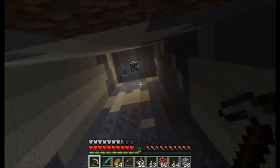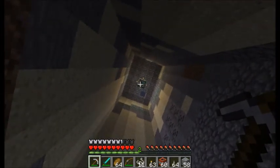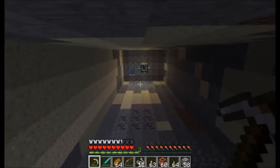Once we're down to the bottom, we're going to build a little shaft up so that we can mess around the spawner and wait for them to spawn. Then we just come down here and kill them.